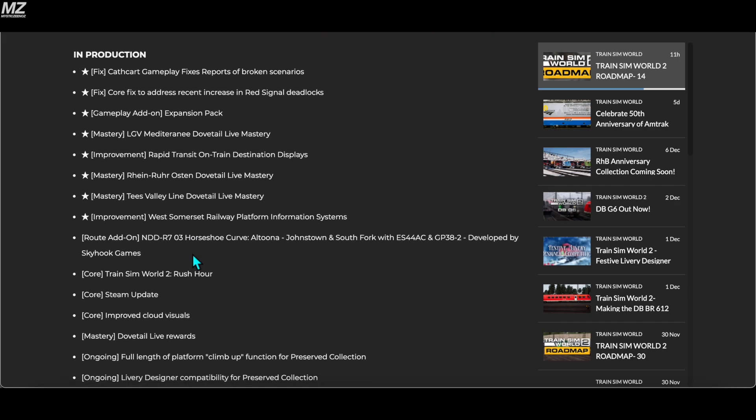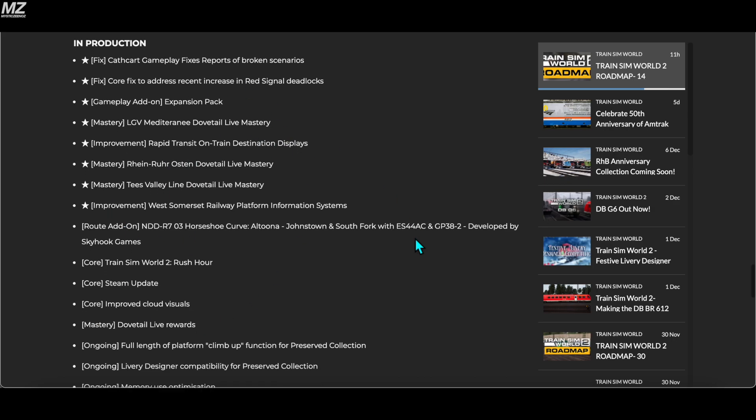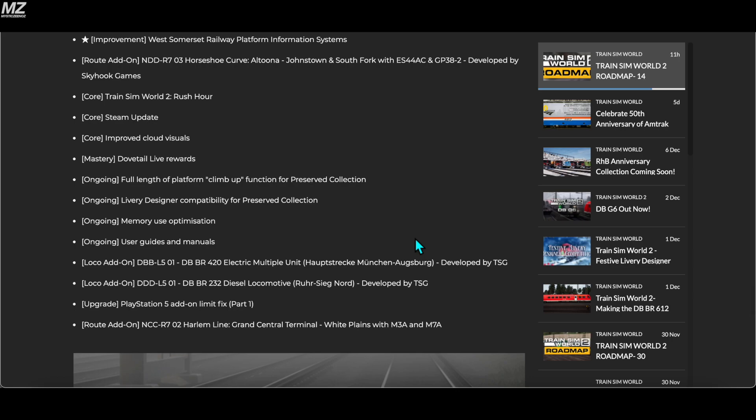In production, we have Cathcart gameplay fixes for reports of broken scenarios — I've completed all the Cathcart Circle Line scenarios so I haven't noticed broken ones myself. There are core fixes to address the recent increase in red signal deadlocks, which definitely need attention on Boston Sprinter and London commuter routes. We also have the expansion pack, LGV Méditerranée Dovetail Live mastery, rapid transit on-train destination displays, Ryan Rhur and Austin–T's Valley line Dovetail Live mastery, PIS screens for West Somerset Railway, and the Horseshoe Curve route still in production.